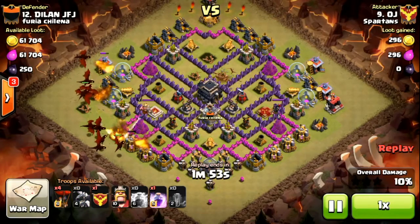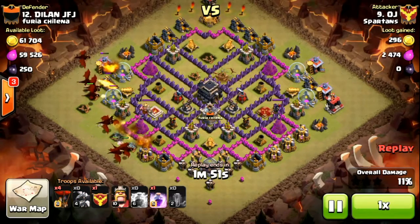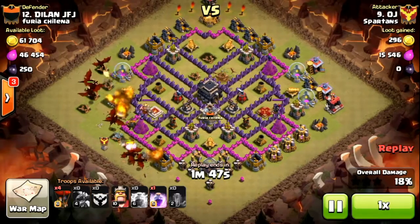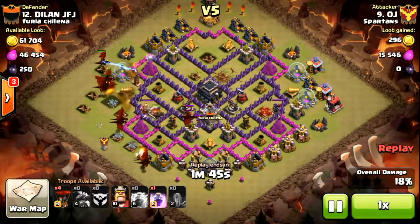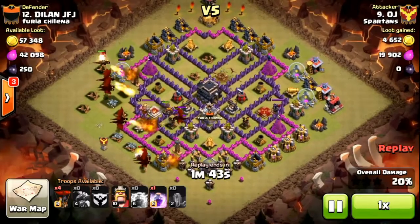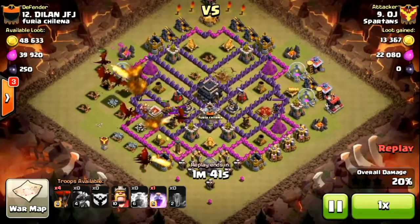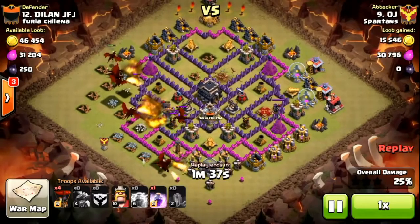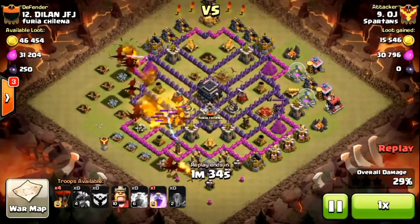He starts with his dragons on the west side and they're going to work their way in towards the west air defence. As soon as the air defence starts firing, he sends in the hound. He could maybe have sent it in a bit earlier so he didn't lose a dragon to the air defence, but if he sent it in too early it would be taking damage before it was tanking for the dragons.